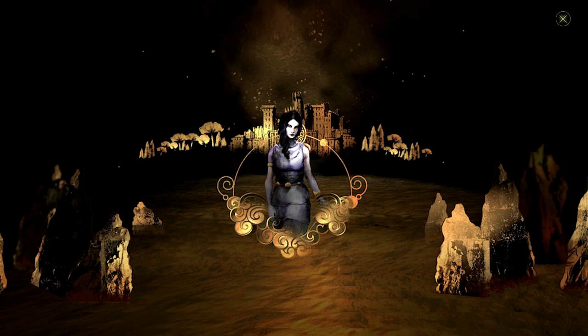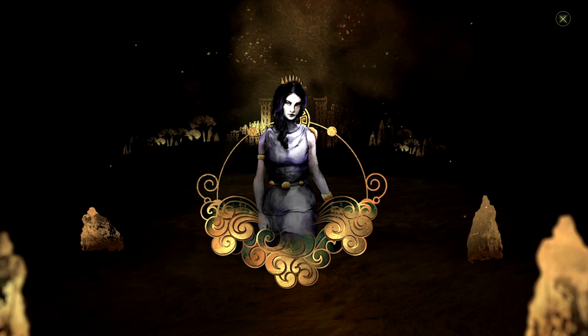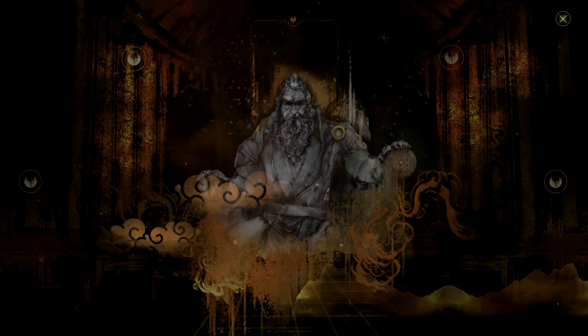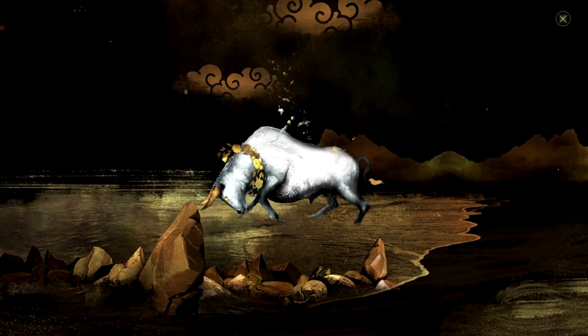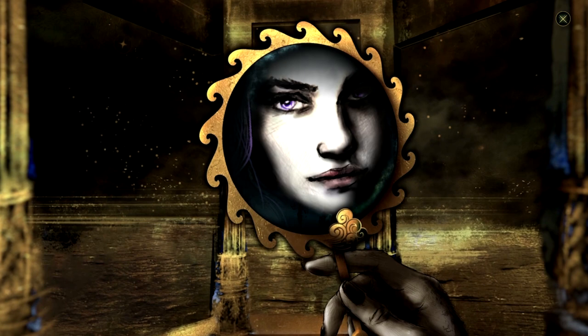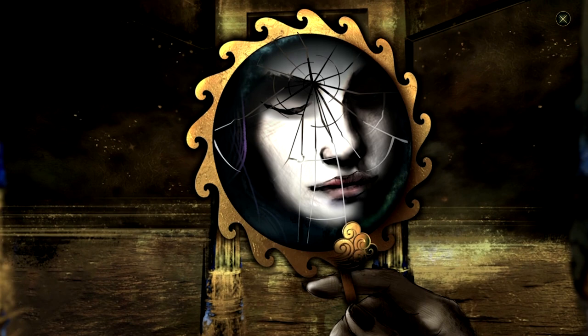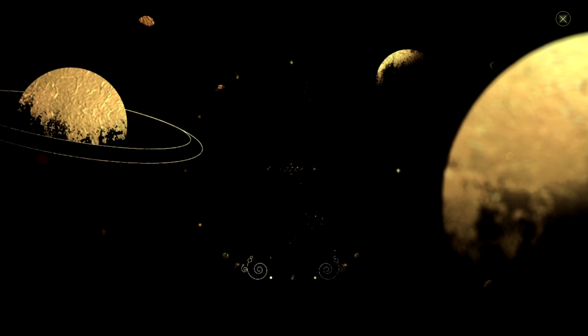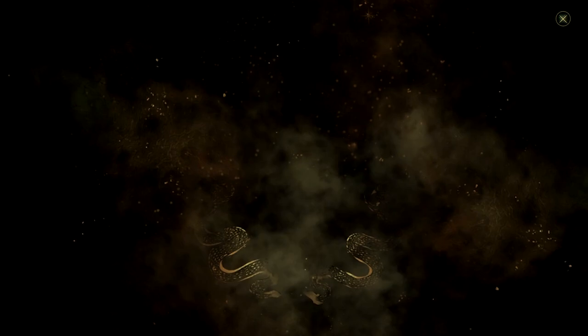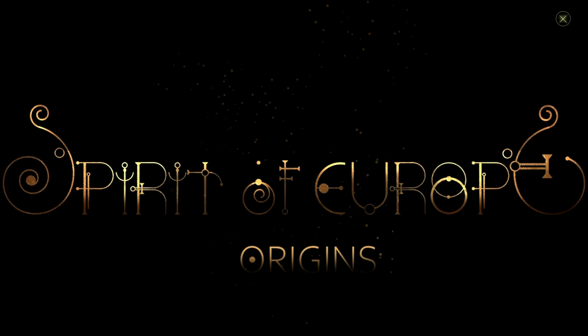In days of old, the shores of Phoenicia were graced by the great beauty of a maiden princess. Her radiance shone second to none, mortal or divine. And so it was when Zeus, lord of the Olympus, gazed upon her in awe. The god then morphed into a handsome and tamed white bull, tricking her into riding him to the sea. He took her away to the island of Crete, where their offspring laid the foundations of a mighty and glorious civilization. But the princess was never whole again, and her desire to be reunited with her old self became manifest. And after eons of thought, she sent the spirit forth as a harbinger of her reign. The harbinger's name was the Spirit of Europe.